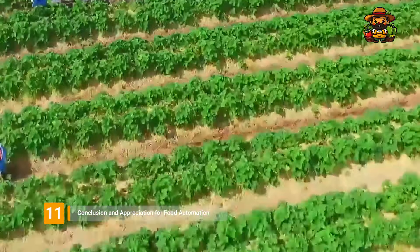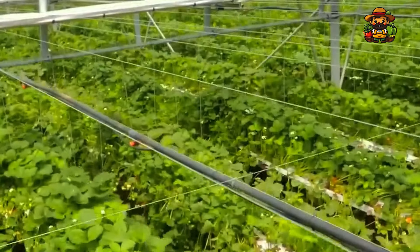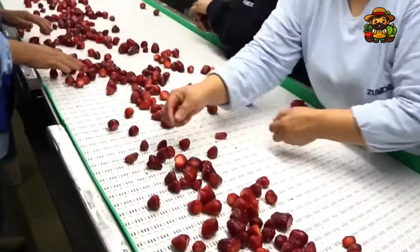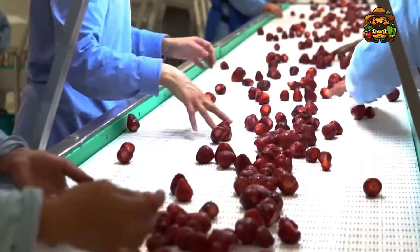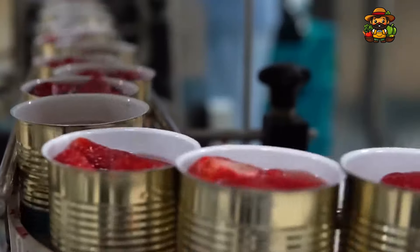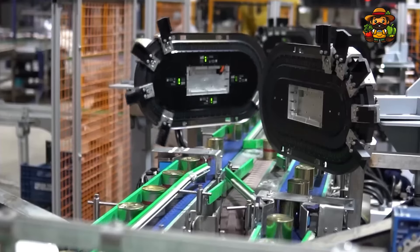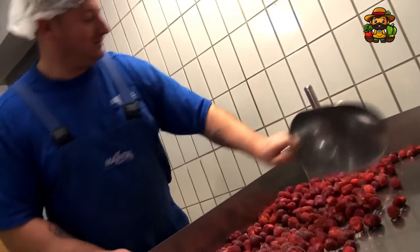And there you have it. From the fields to the factories, strawberries go through an incredible journey to get to your plate. Thanks to advancements in food automation, the process is faster, safer, and more efficient than ever before. But let's not forget the skilled workers who play a key role in ensuring that every strawberry is picked, inspected, and processed with care. It's a beautiful blend of technology and tradition that makes modern strawberry production possible. So the next time you enjoy a fresh strawberry, spread some jam on your toast, or bite into a chocolate-covered treat, take a moment to appreciate all the work and innovation that went into making it happen.